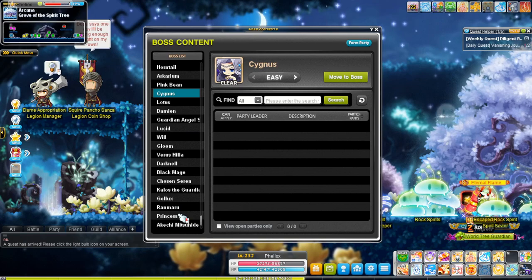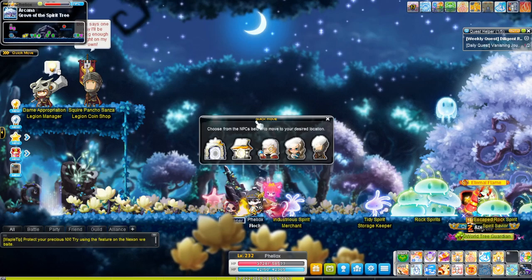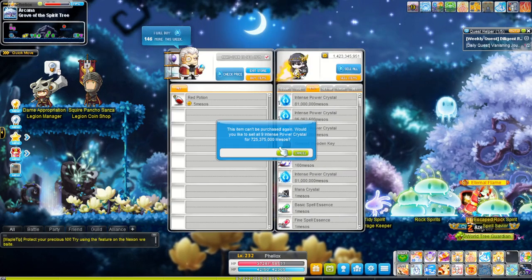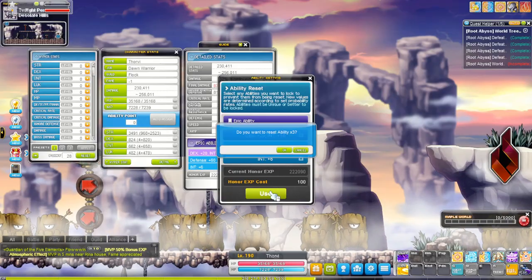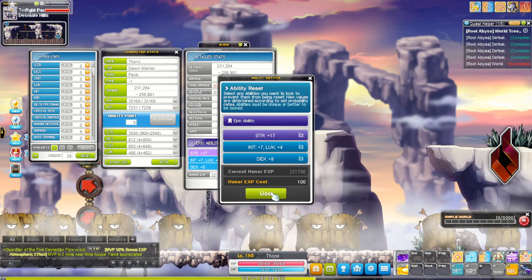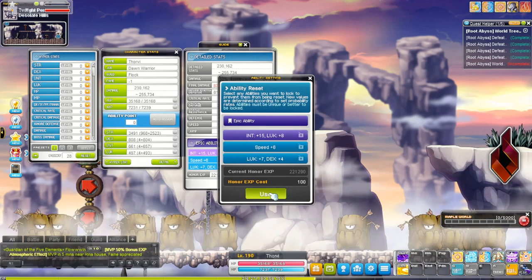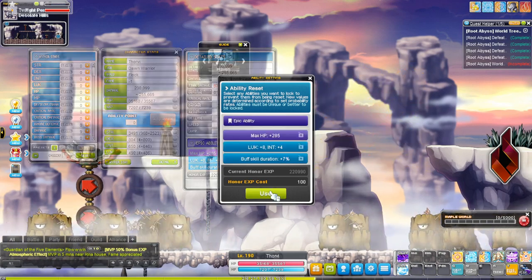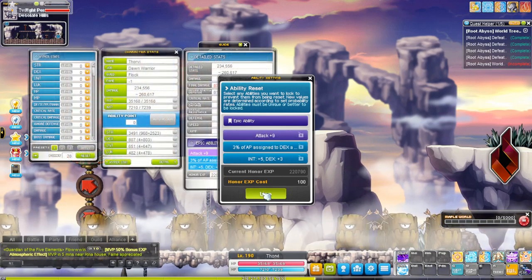If you want to take your bossing mule a little bit further — and we might do this depending on how much traction this series gets — you can upgrade him to the point where you're able to do Kathy and C-Pap, upgrading it to one bil a week. Even further, you can go to where you're able to do Lotus and Damien, and at that point you'll be getting 1.4 bil a week per character just by logging on for about 30 minutes, completing the bosses, and going back to your main.